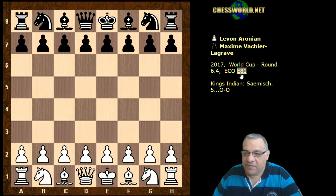Hi all, let's look at another very exciting game for the World Cup - this is in round 6.4. Levin Aronian had to win this rapid game at 25 minutes plus 10 second increments. He had lost the previous rapid game and had to try and win this to stay in the World Cup.